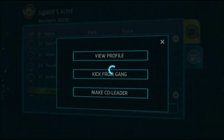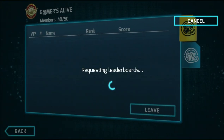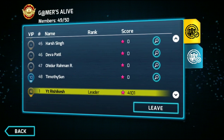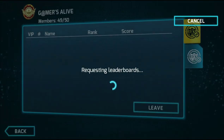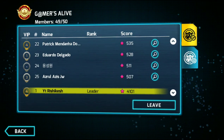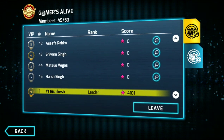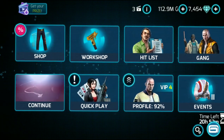This guy is a hacker — he is in my gang but I am not able to kick him, I don't know why. He can make stars, that is the point. So I need to kick one guy. I will not kick now, I will kick after the event starts.